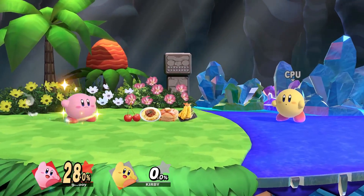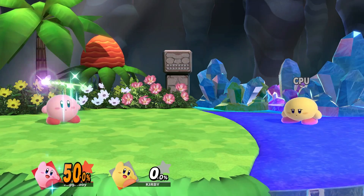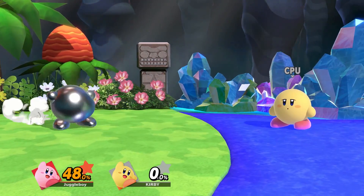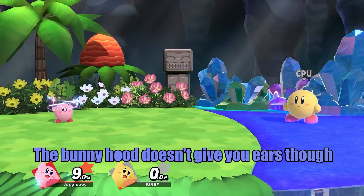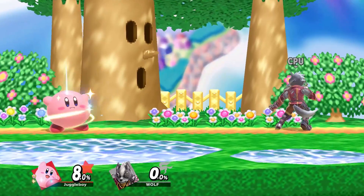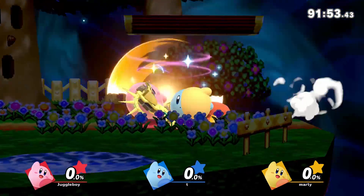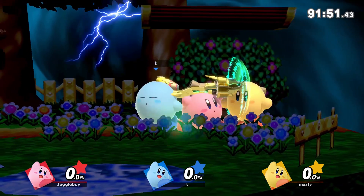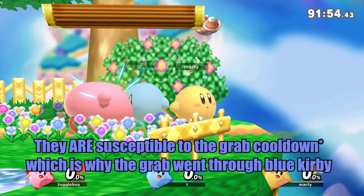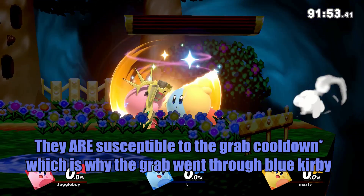The fairy bottle heals 1%, but if you're at 100% or more it'll heal 100%. For items that change properties, like those included in Special Smash, they heal 1% and also give Kirby the effect. The Dragoon parts and Daybreak parts also equip to Kirby, so it's generally better to inhale them if you aren't at risk of getting hit. If you inhale the last part while also inhaling an opponent, the opponent does an animation that looks like a grab trade, but they don't take damage and aren't susceptible to grab cooldown.